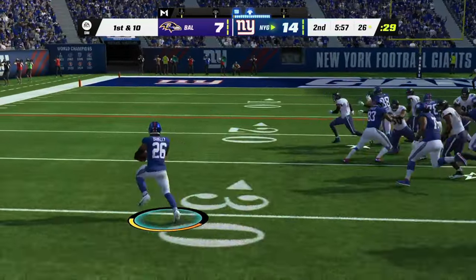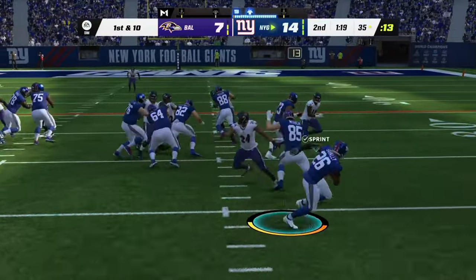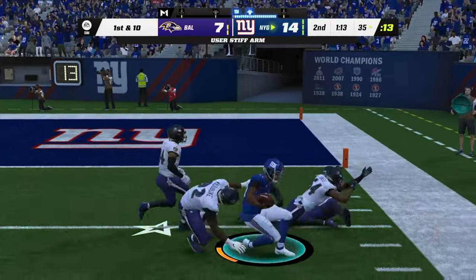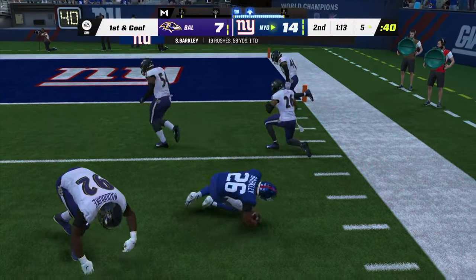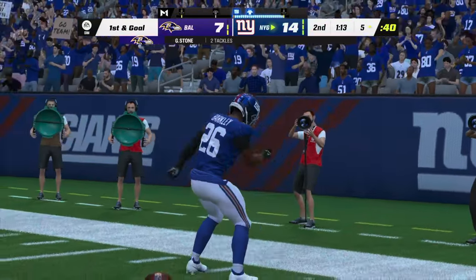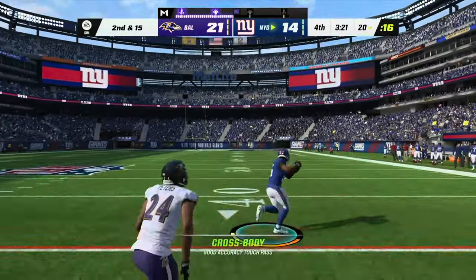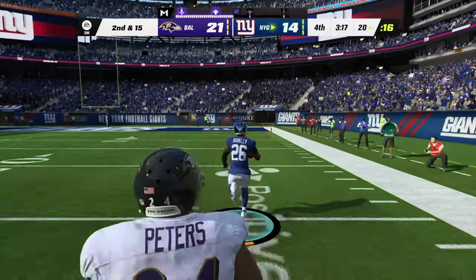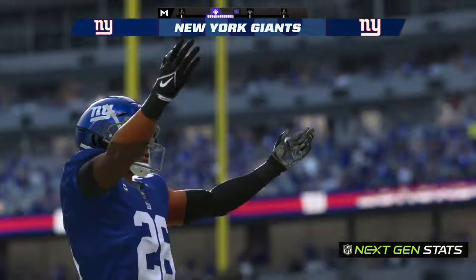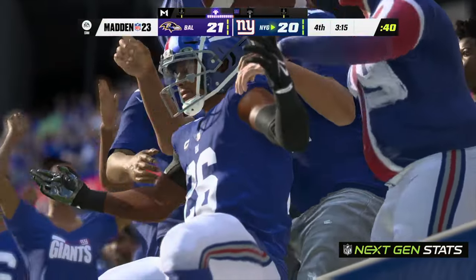They'll run wide side with Barclay, then try the right side. He's got some room to work, uses the stiff arm, and gets it all the way down inside the 10 — mark him at the 5. Back-to-back plays of right around 30 yards. Jones back to throw, gets it out to Barclay — complete — he's at the 30, to the 10. Touchdown, Giants!